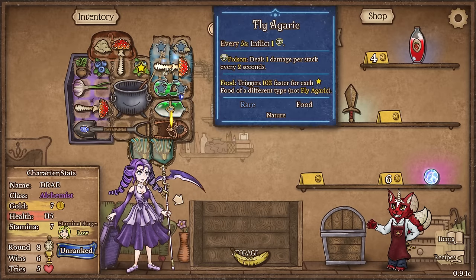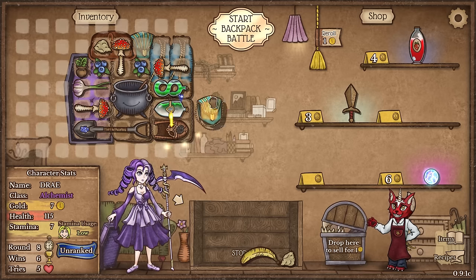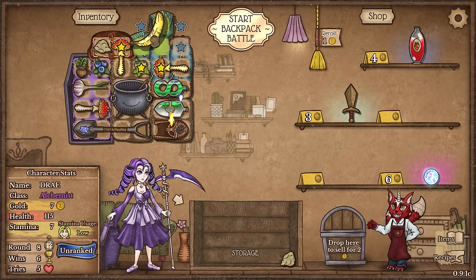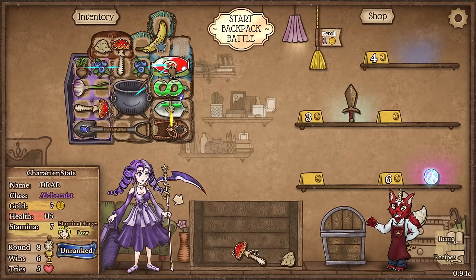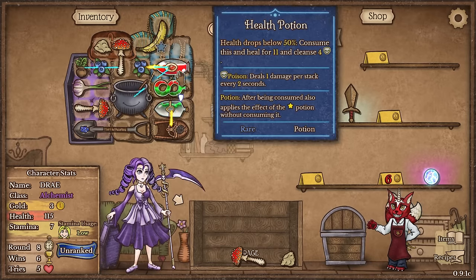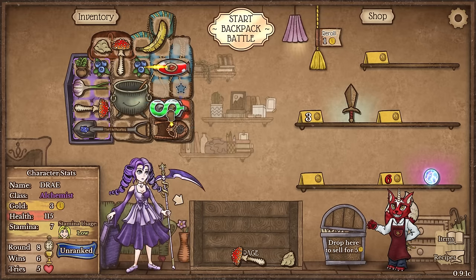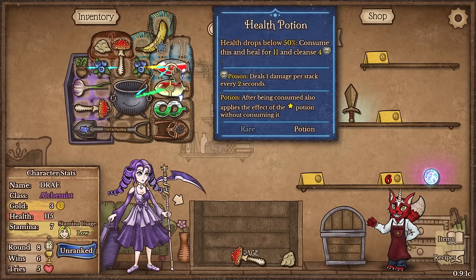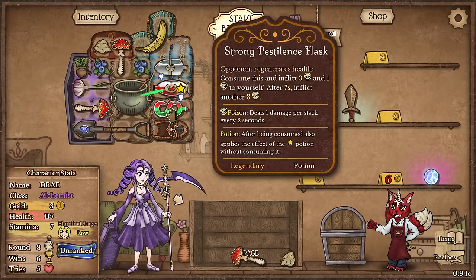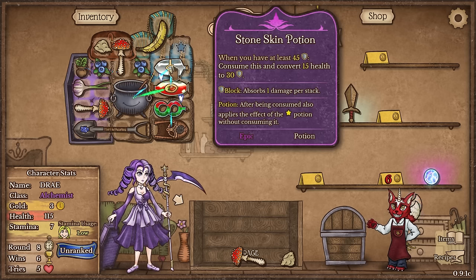We're going to put the Fly Agaric here only because I want the poison over the banana benefits. Actually, hold on - I can actually put this up here and then we can put the banana up there. I would like to buy the other health potion as well. That's going to turn into a mana potion - no, actually I do want a mana potion because I kind of need it. There's so many things going on. I'm overwhelmed right now. I think I need to drop this down because I want to make sure the bottom potion is the one that procs first, because after the potion is consumed it also applies its effects to the star potion.